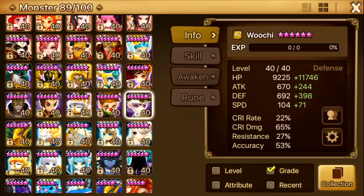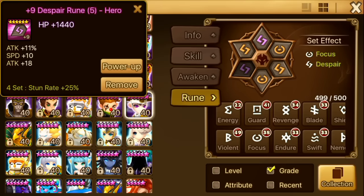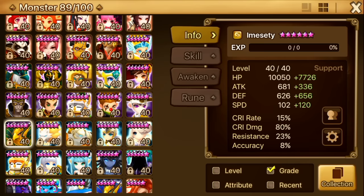Next up is Wuchi. I use him in combination with Rika and sometimes with Aria too. His AOE attack reduction is very valuable to my TOA Hard team. He's on speed, HP, HP. I just need a bit of speed, a bit of HP, and a bit of accuracy — that's all I need.